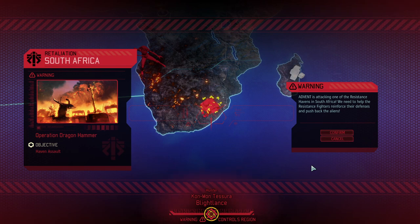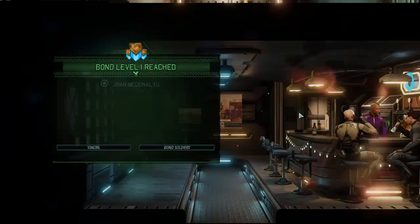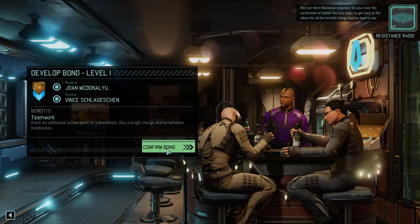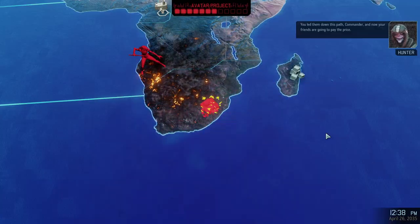Ni hao and welcome back to XCOM 2 War of the Chosen. My name is Saiken and today we're continuing the Rise of the Robots campaign where we are only using psi operative characters and Sparks. You might ask why we haven't seen a Spark yet - I started with a lab rush, which in hindsight was still the right decision, but it delayed the Sparks. We're now on Operation Dragon Hammer, and I noticed there are potential rookies we can bond before the mission, which is all upside.